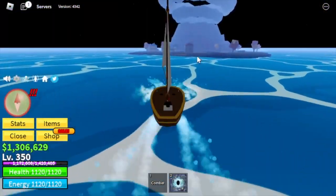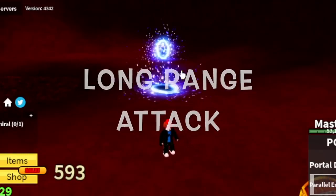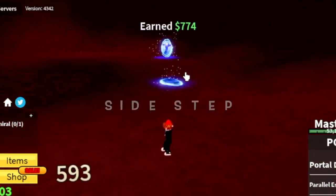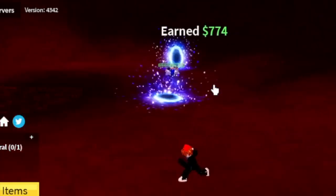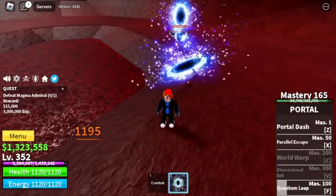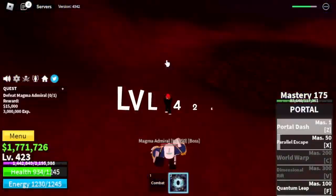Target at Magma Village is the Magma Admiral. Let me remind you that this boss has a long-range attack and has really high damage, so you really want to dodge that attack — you can do it by sidestepping. Once you get used to it, grinding this mob will be really easy. Target level here is 425.